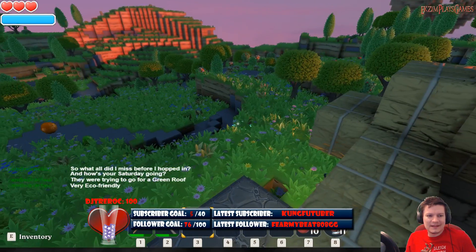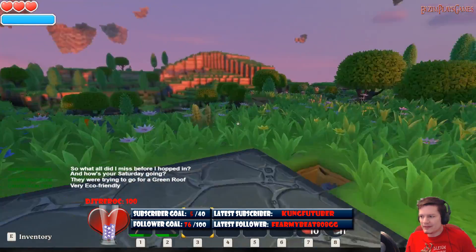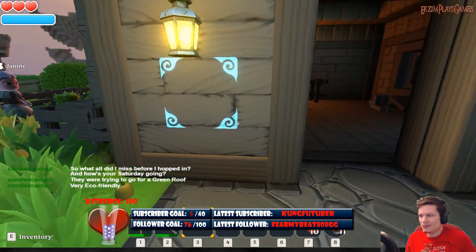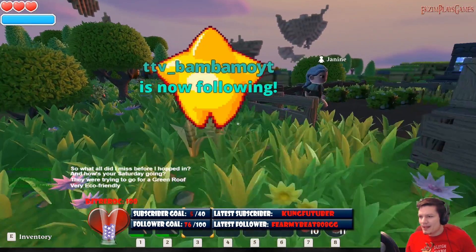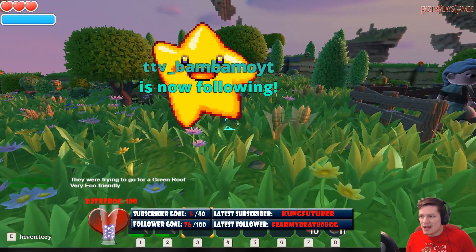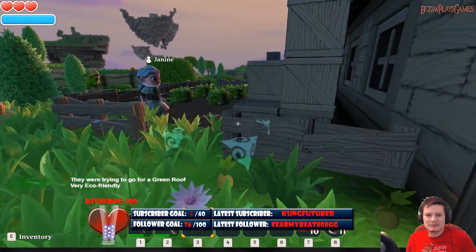You know, there are dirt houses. They're like an adobe thing. Or an earth house where it's built into the ground — like a hobbit house. The Bagginses were onto something. And all the hobbits in the village. Thanks very much for the follow, TTV Bambamoyt — probably butchered your name like crazy, but I appreciate it.